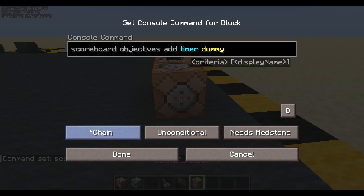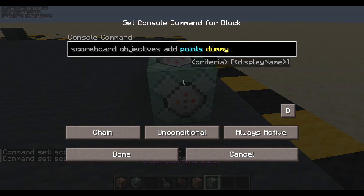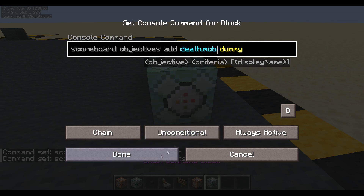Let's create some more scoreboard objectives - impulse to chain, always active. I'm going to want some points - each mob can store its own points, how much it's worth when it dies, and I want a global score for points. And I want to know if the marker's mob that it's riding is in the process of dying - I want a boolean value, a zero or one. We'll call that death mob.